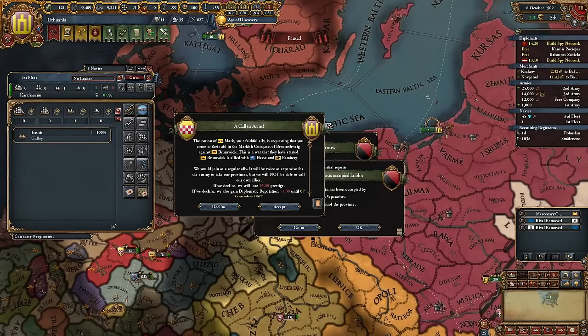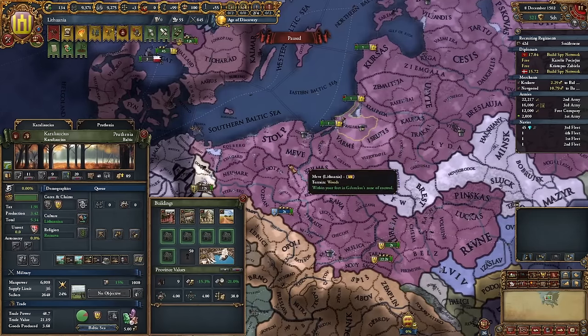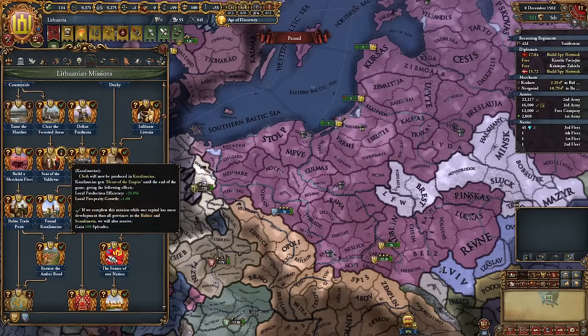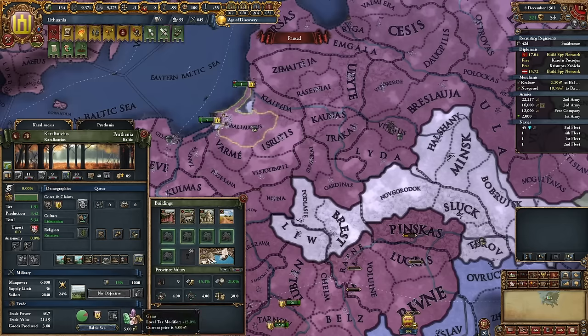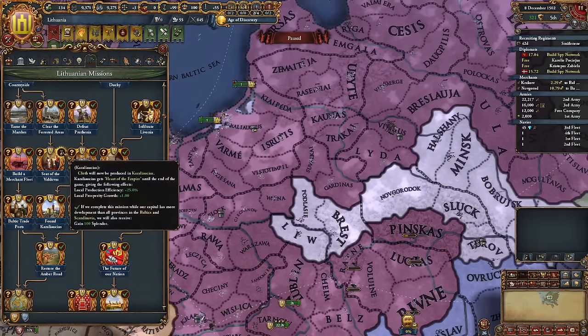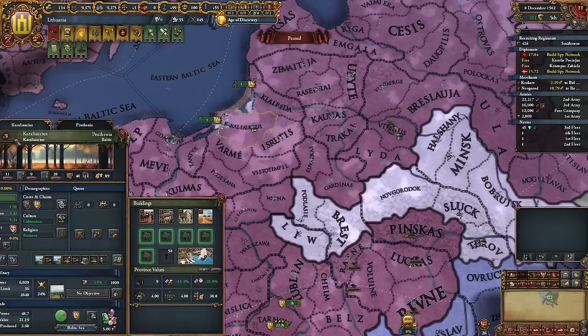Now we have 40 development in Caralochus, but I've realized a problem. This mission, the Seat of Valdovas — the seat of the ruler in Lithuanian — would have been really good for Vilnius since we produce grain there. But in Caralochus we actually got gems because of faceting, so this mission makes your trade good cloth, which is worth less than gems. I don't want to complete it — we'd be getting 100 splendor local production efficiency but losing money.